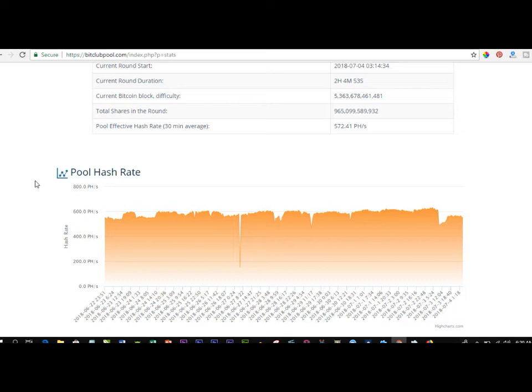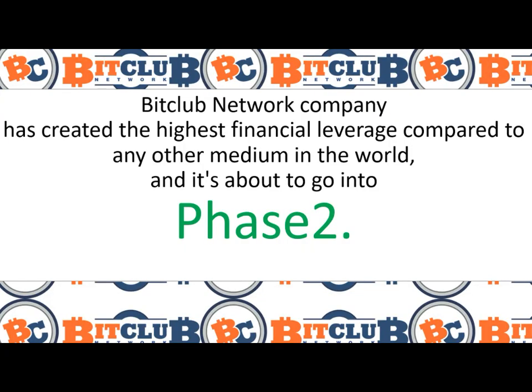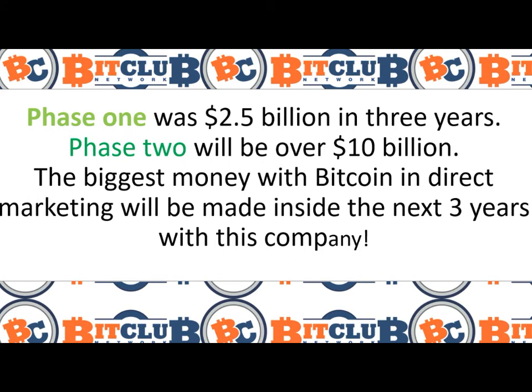So stay tuned and let's take the slides one after the other. The BitClub Network has created the highest financial leverage compared to any other medium in the world and is about to go into phase 2. What is this phase 2 all about and how does that benefit you? Phase 1 was around $2.5 billion in 3 years.